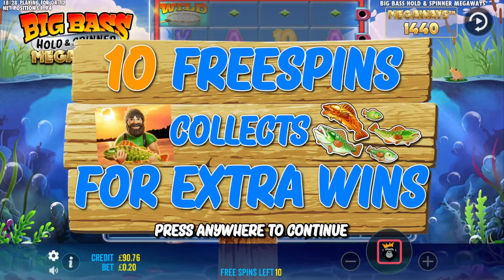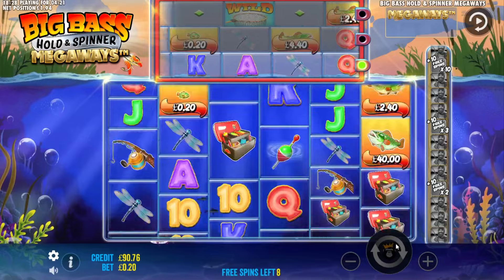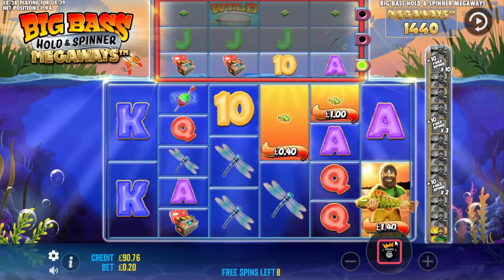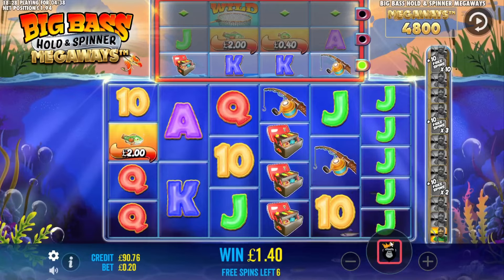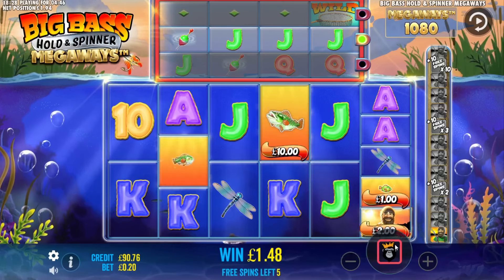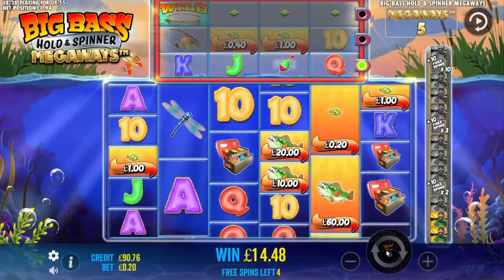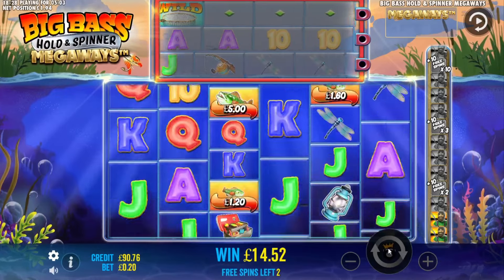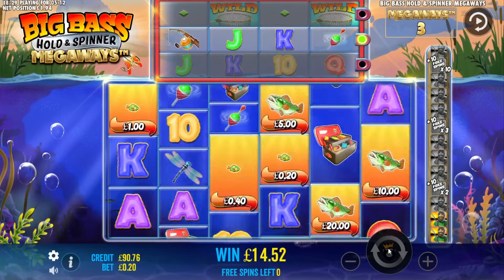We've made it to number 10 and it's actually free spins again. This has been a tough one. Come on, let's have something nice now. Oh — fish indeed, a tenner, happy days! Oh my gosh, why — one of these days I'm gonna catch that golden fish. What a way that would have been to end. That tenner tucked us up. Bonus number ten: £14.52.